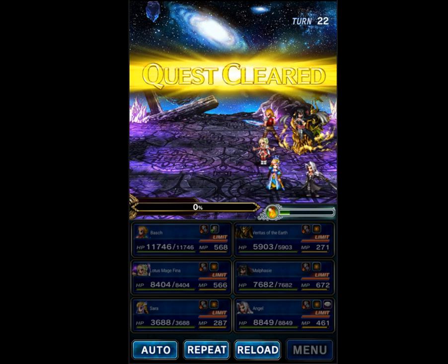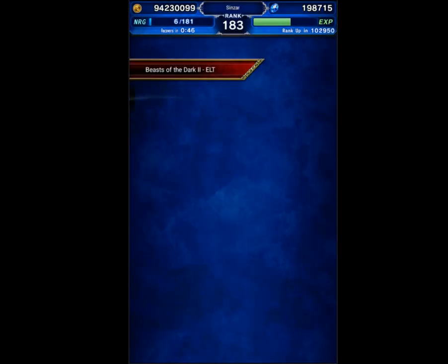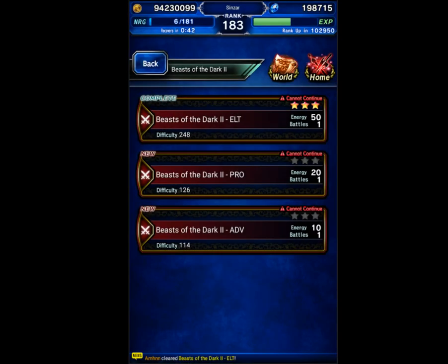Alright, there we go. It's a budget team — it uses some rainbows, but those are very replaceable. You can use any DPS you want, you can take as long as you want, as long as you've got re-raise, which is why we had to bring Fina. Any magic cover tank is totally fine. See you guys for the next one.